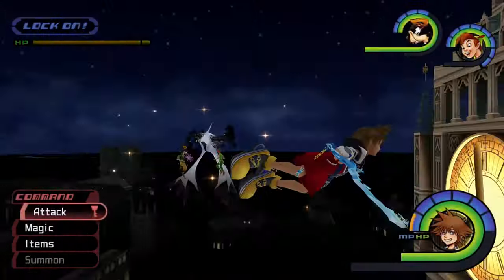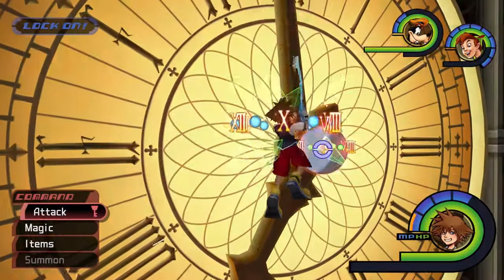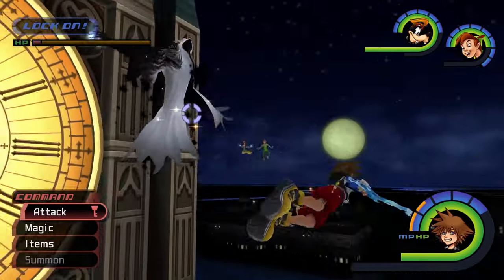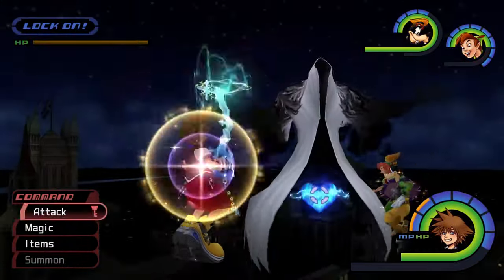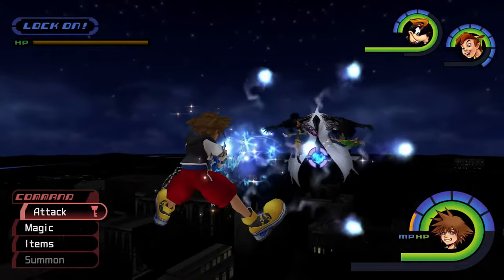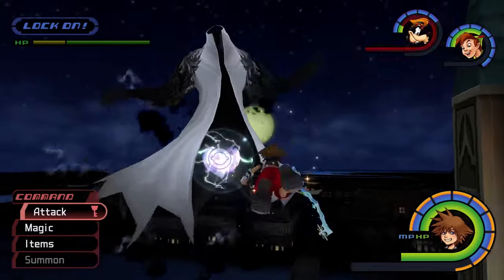Moving on to attack patterns. Surprisingly, the Phantom only has two attacks, and both can be avoided using the right maneuvers. When the Phantom approaches Sora, it will often swipe with a glowing hand. You can avoid being hit by flying downward in a direction away from the Phantom. The key with this maneuver is to change your vertical position slightly so that the attack misses and gives you a chance to cast a magic spell while nearby. This swipe attack can also be cancelled if the Phantom is hit with the correct magic spell.